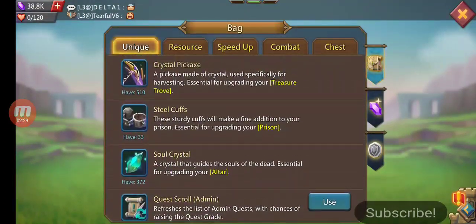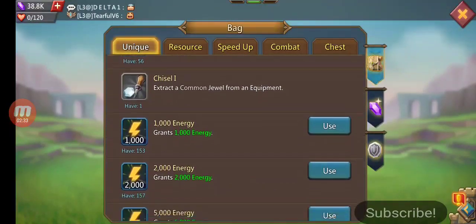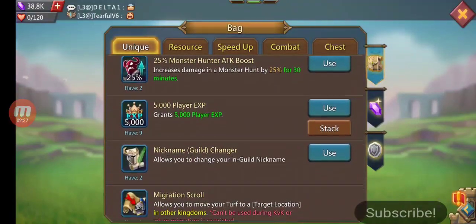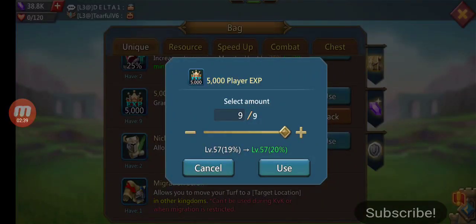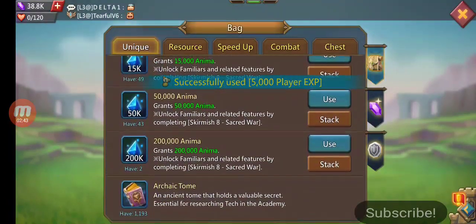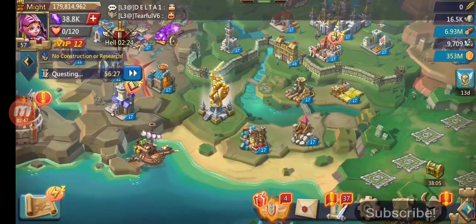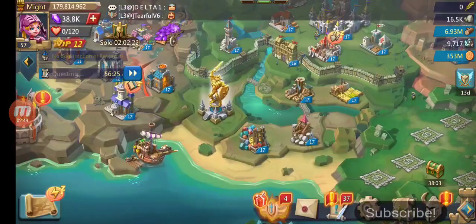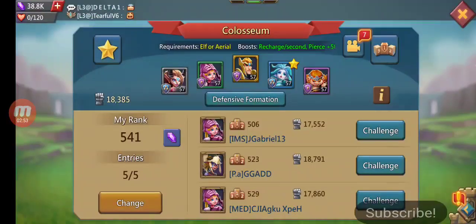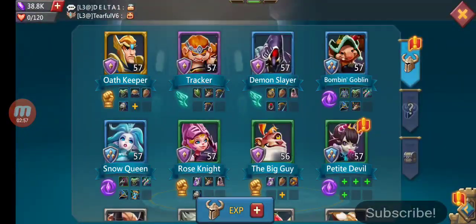12 relocators left, some crystal pickaxes etc. Cabinet expanded, got a decent amount of energy. Got a migration scroll, got some archaic tomes which are pretty hard to come by. 6.3 million guild coins right now, 541 in the coliseum.